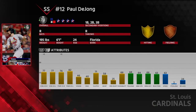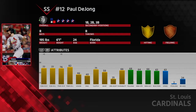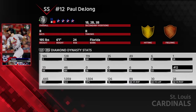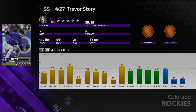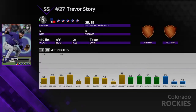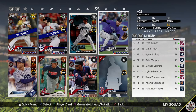At shortstop I usually use Paul DeJong or Trevor Story depending on Inside Edge. I've been using DeJong today: .412 average, .444 OBP, 23 home runs, 46 RBIs. Story is better against lefties with better splits, but DeJong is more well-rounded. They're both kind of weak in the field. I've been preferring DeJong the last couple of runs.